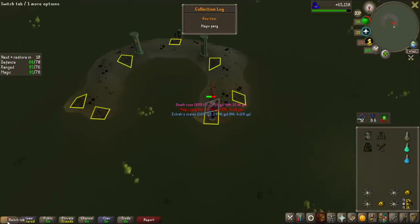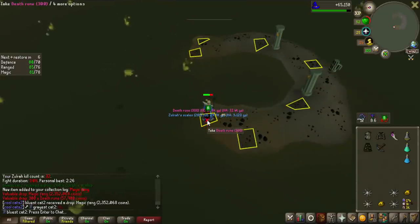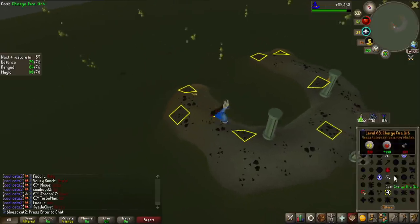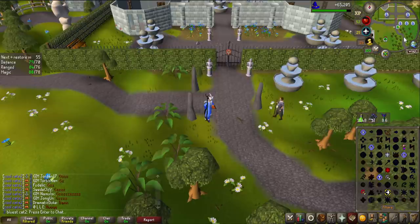Holy — Magic Fang! How useful is that? That's probably the worst one I could have got — it's only useful if you have Staff of the Dead or a Trident. But wow, that's a low kill count to get a unique. I'll put that in the bank for the future. Can't complain.